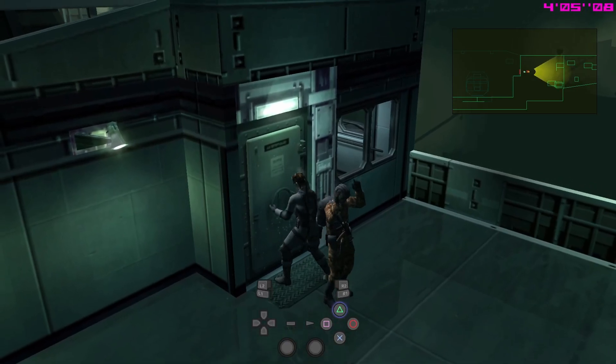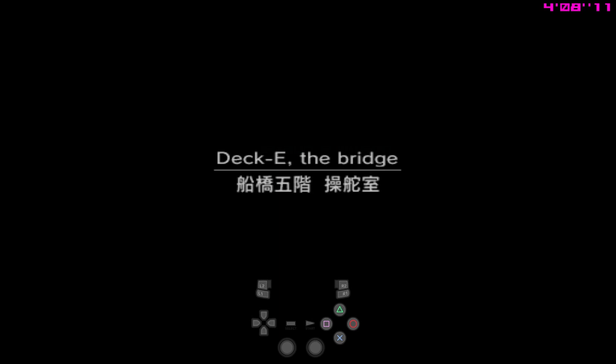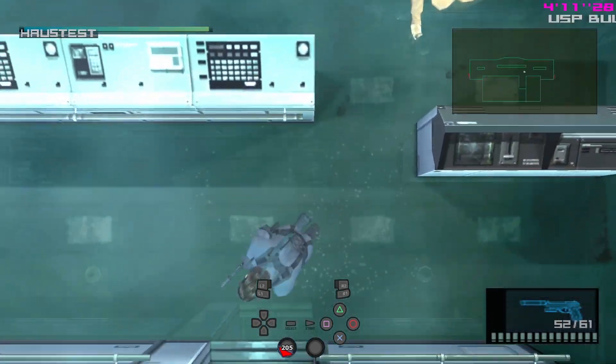There's another guard coming out of the door that we need to hold up and get his dog tag from. Once you hold him up, you can go to the side, unequip, and then open the door. And while the door is opening, you can just grab the dog tag. Remember to get your SOCOM ammo here, because we're not going to get it later.